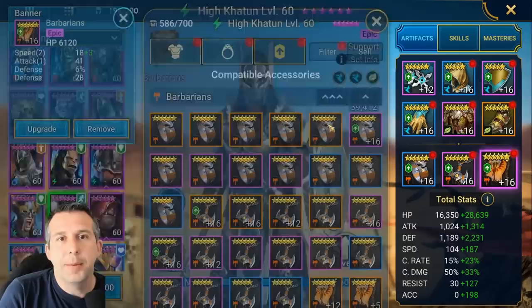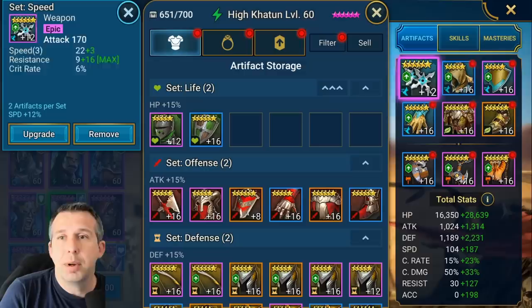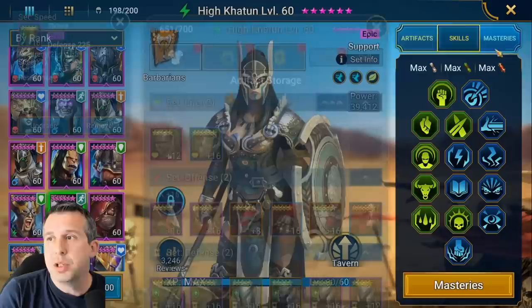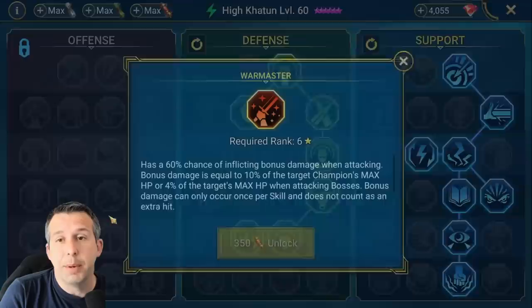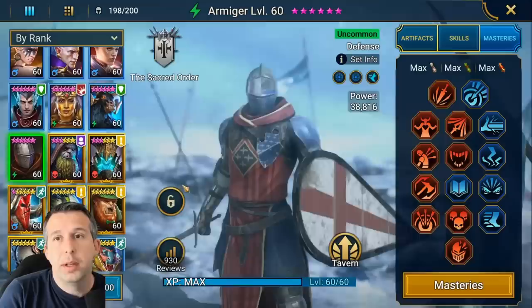The second champion is someone you get at day 30: High Khatoon. She keeps you moving quickly. I've got her in all speed gear - great speed roll on the banner, speed on boots, HP chest, defense gloves, with as much speed as I can get elsewhere. It's a reasonable amount of defensive stats, speed, and accuracy to land her drop turn meter. For masteries I've gone a speed build, though for this content I'd probably go Warmaster to get damage up a bit. She's there really to keep the team moving quickly.